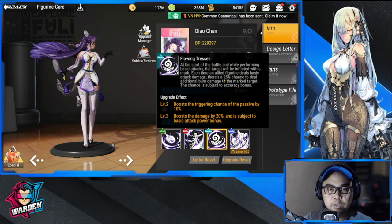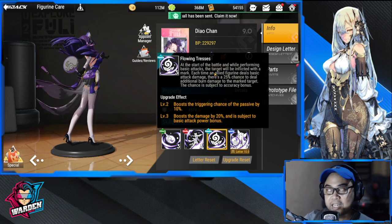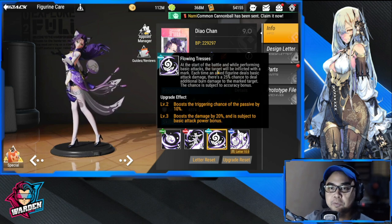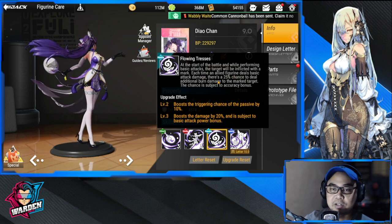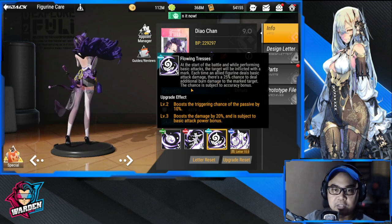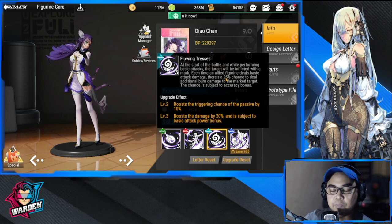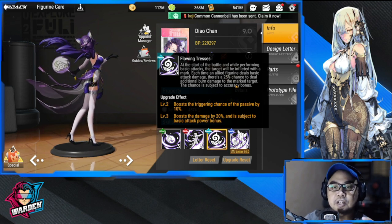Moving on to her passive, Flowing Tresses: at the start of the battle and while performing basic attacks — so she definitely needs to get out basic attacks as often as possible — the target will be inflicted with a mark. Each time an allied figurine deals basic attack damage, there's a 25% chance to deal additional burn damage to that marked target. The chance is subject to the accuracy bonus, so adding more accuracy stat will increase that chance.